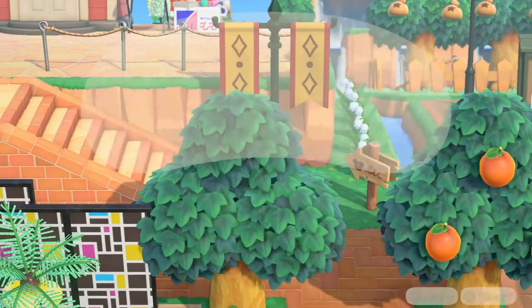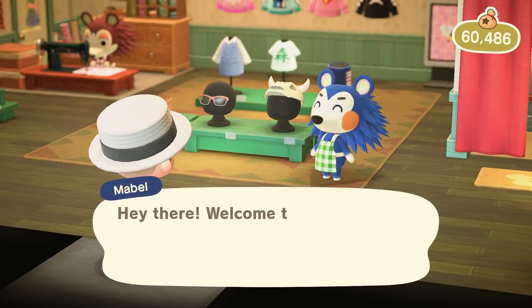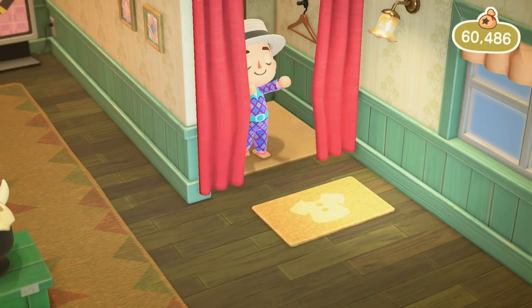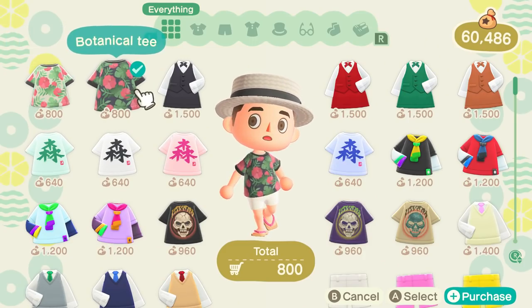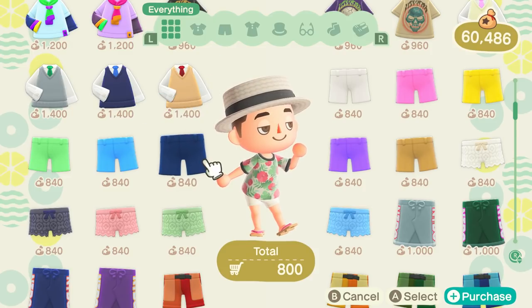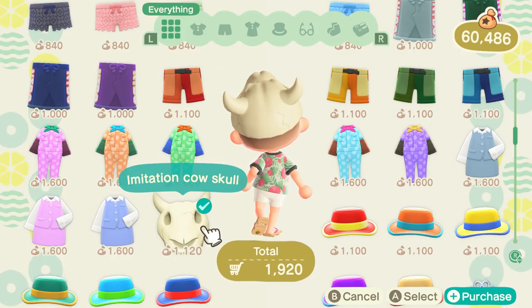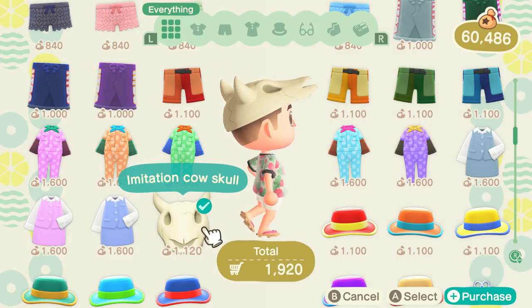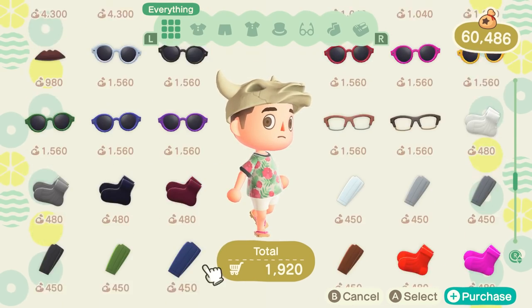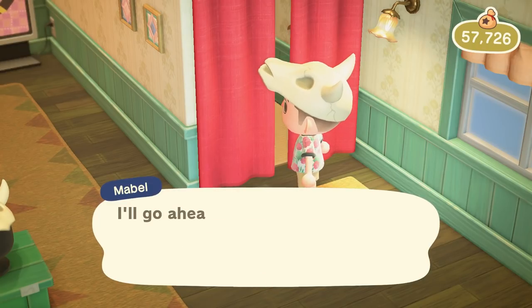Let's go check out the shops and see what they've got new in store for us today. Good morning Mabel — let's see what kind of clothes they've got. Nothing is gonna beat what we're already wearing, but actually this is a cool shirt I don't think I've seen before. It'd go really well with those flowered shorts. The sweater vest looks cool — worth buying for cataloging purposes. The cow skull looks different from what I remember in older games. All right, we'll buy some of this — oh shoot, I just walked out with it, so I'm just wearing this now.